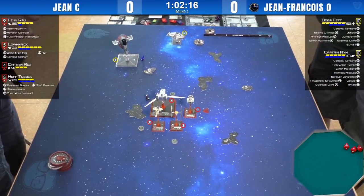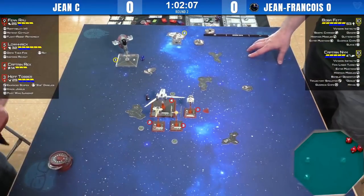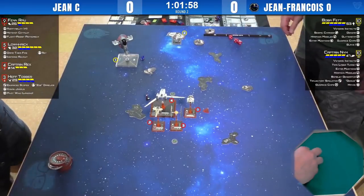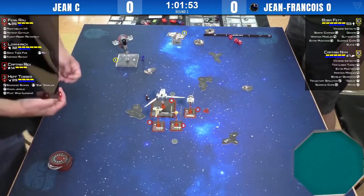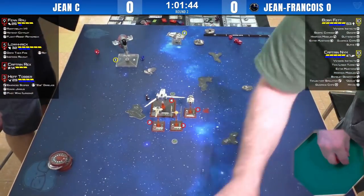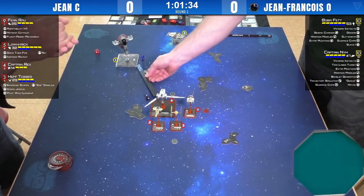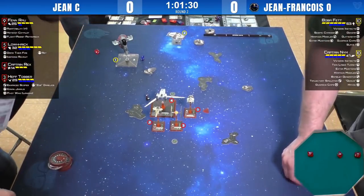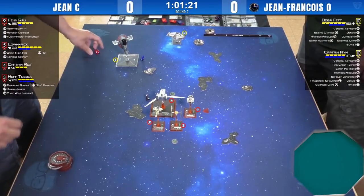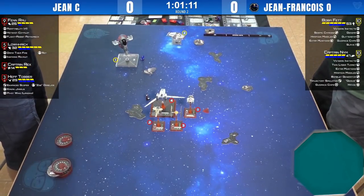His opponent reminded him of Dengar. It was a primary shot, so Jean spent Lorik's token, and he took no damage. It looks like Hef shooting back — and Fenn Rau's shot went in. Boba took nothing. Now Hef's going to shoot at Boba Fett — the shot the Rebels really want to get through. We had three hits on two evades, so absolutely nothing happens. The mods have gotten crazy in this game, and you notice when you say it out loud.